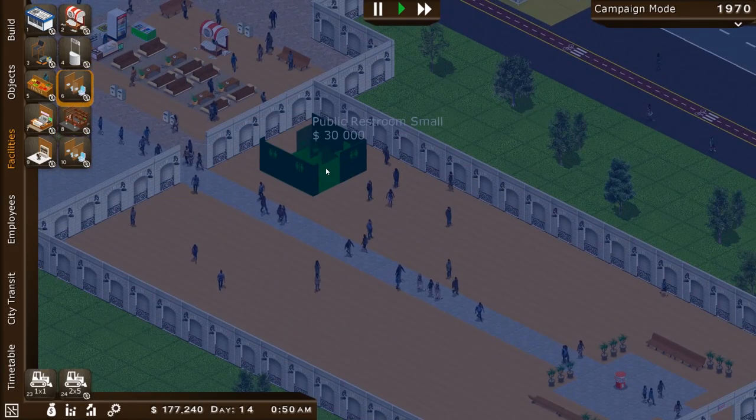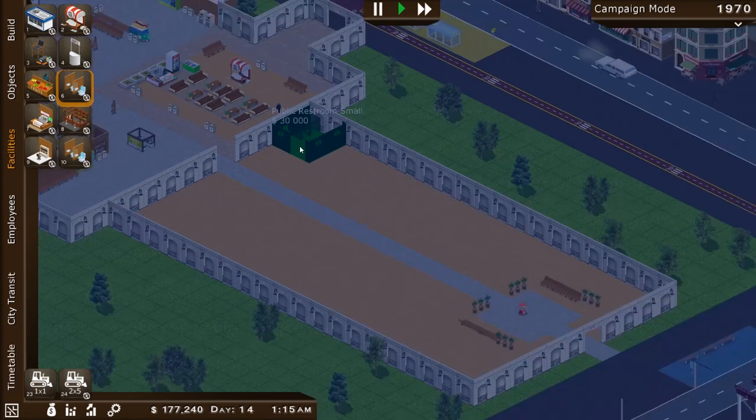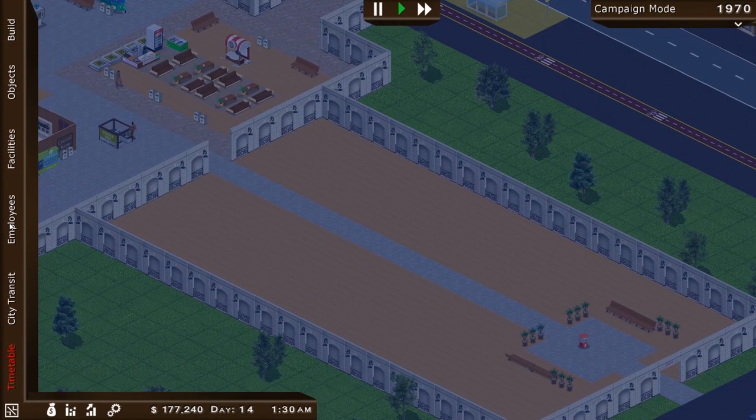No, not a large one — maybe a smaller one. Can I rotate this anyway? Putting it up here in the corner — two bathrooms might be helpful, though it's $30,000, and I don't think we need any more at the moment.